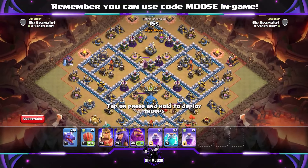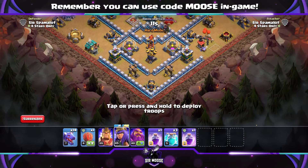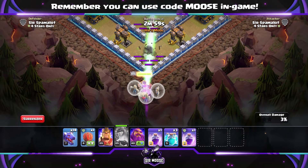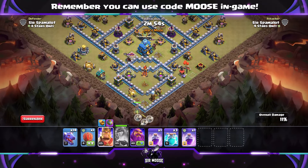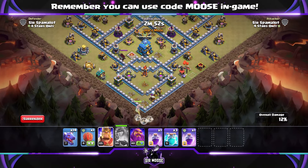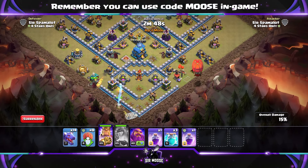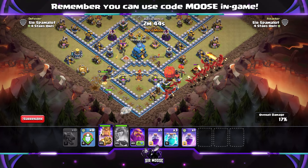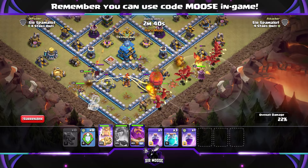The first stage of the attack is normally going to be sending your Queen with that Giant Arrow to take out air defences or air sweepers. Just line her up with the base and send that Giant Arrow through. It can be difficult, but with a bit of practice you'll be able to line it up quite effectively. Then we start the attack: a mini Queen walk in the corner of the base, King on the left-hand side to help out, Stone Slammer on the right-hand side, and dragons over on the right-hand side with the Grand Warden on air mode.